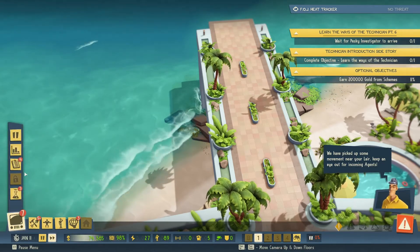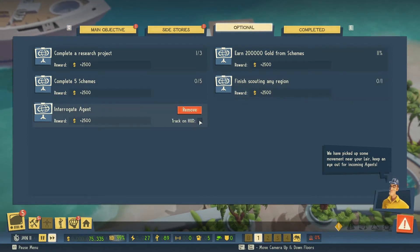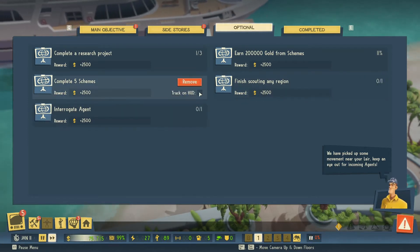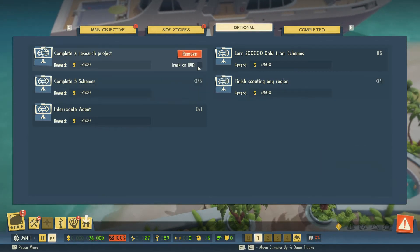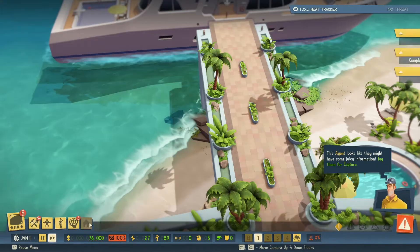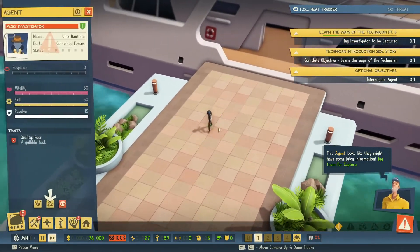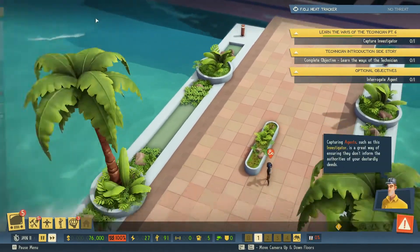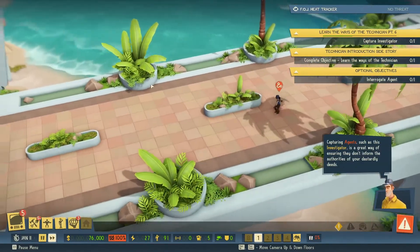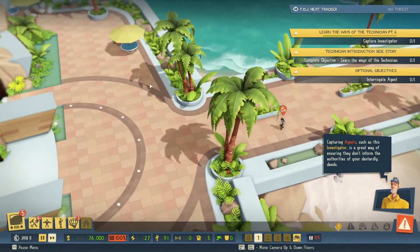Oh yes, we've got something. Finishing counting any regions — very good agent. Five schemes, research projects. This agent looks like they might have some juicy information — tag them for capture. Capturing agents such as this investigator is a great way of ensuring they don't inform the authorities of your dastardly deeds.